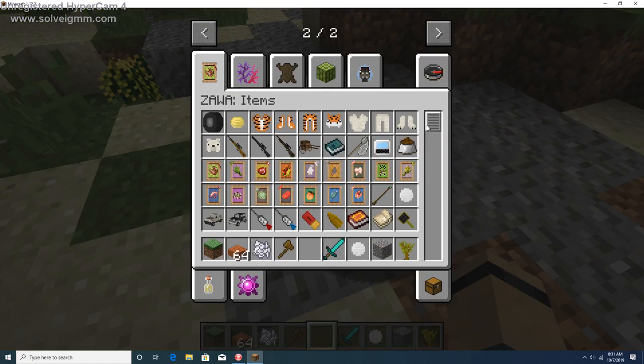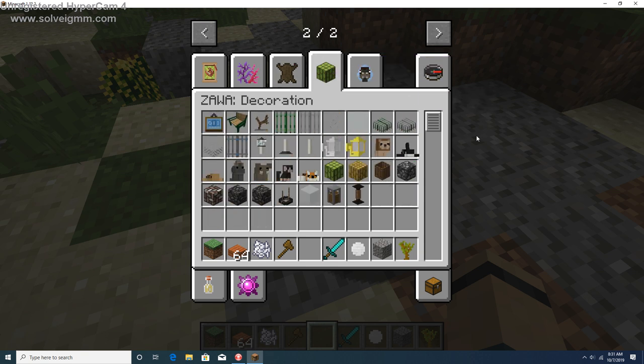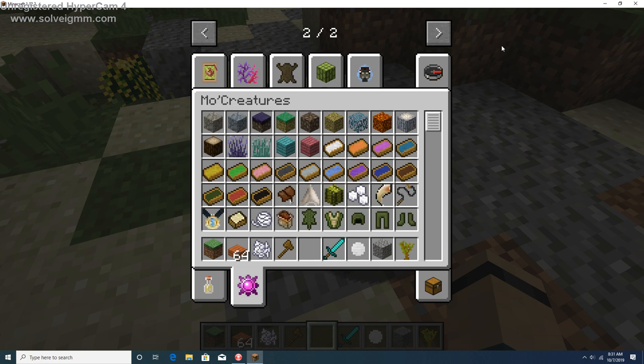What else can we put in here? Not seeing any other plants. Zoo painting maybe — in the next episode we'll try to decorate the outside a bit, make it look a little cooler. Let's see if there's any Mo' Creatures items — not really seeing anything.